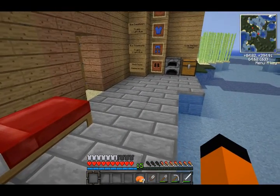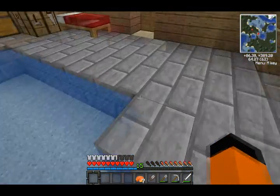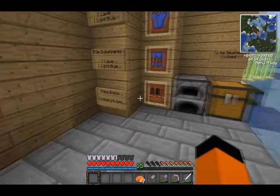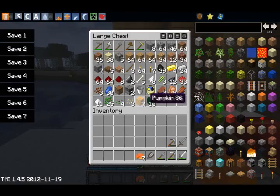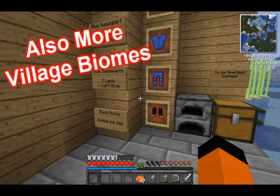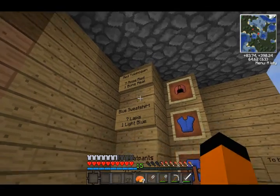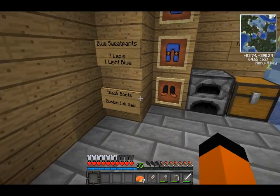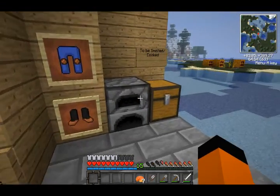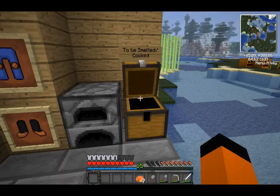Since then I've made a few edits, like I changed the floor to stone brick, I rearranged stuff, and I have some new mods installed, such as Too Many Items, Inventory Tweaks, and a few other small mods. I also made a wardrobe for myself for the winter: a red toboggan, blue sweats, and black boots made from a zombie insect. If you didn't know, there is a zombie squid on the loose.